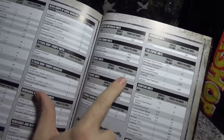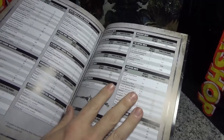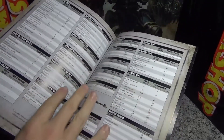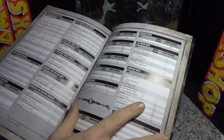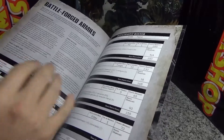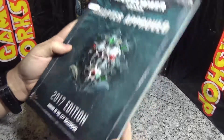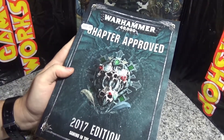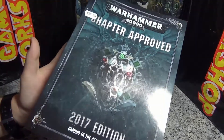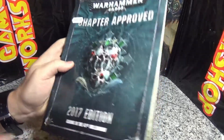In the Necron points section: the Gauss Pylon is 550 points and the Night Shroud is 220. There is no relic cost listed for Necrons in this book, so until an FAQ comes out it's technically free — they probably just forgot to add it in. So the Veil of Darkness is actually free right now. That's really all you need to know about Chapter Approved if you play Necrons. Thanks for watching, catch you in the next video.